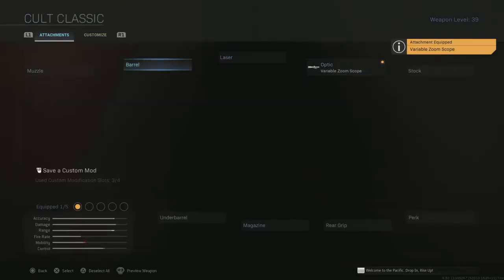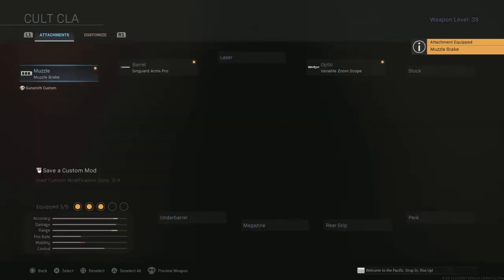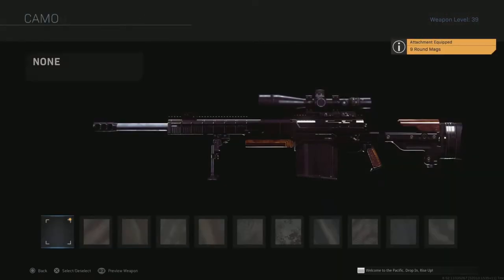We're going to put the Singuard Arms Pro barrel on, we're going to put the muzzle brake on, put the bipod on obviously, and then we're going to put the nine-round mags on.